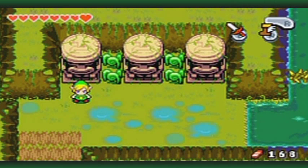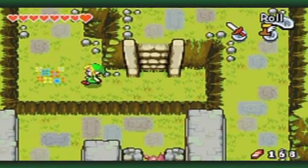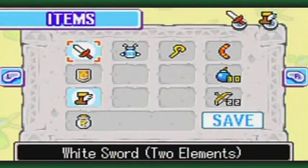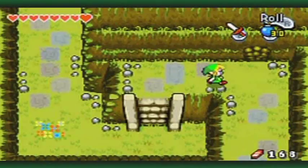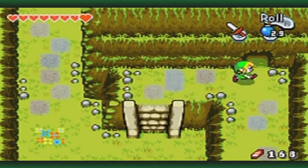Hello young swordsman, and welcome back to the walkthrough. Let's see what path opened up for us here - it is the Wind Ruins. And here's another rainbow flowery spot to keep in mind for later. I am going to blow apart this wall; this pathway leads to the next dungeon of the game.